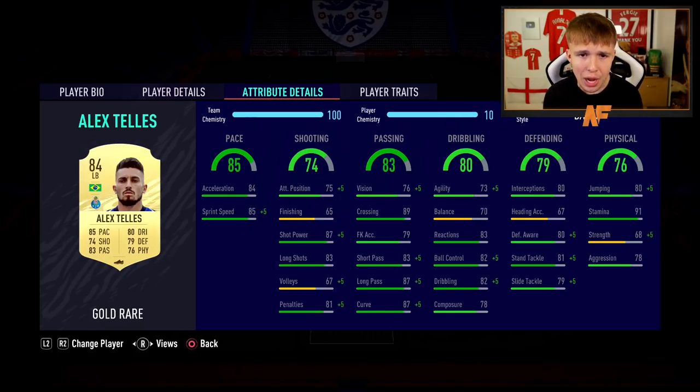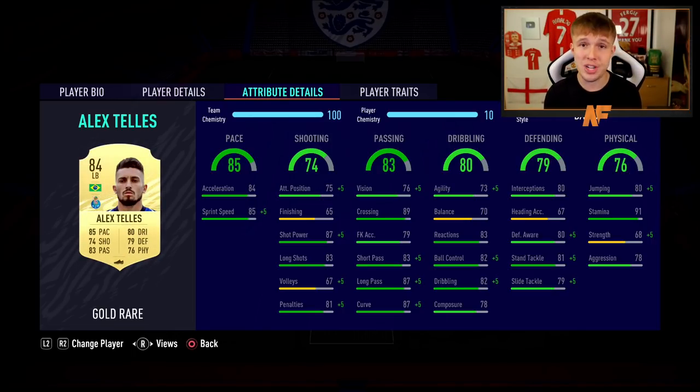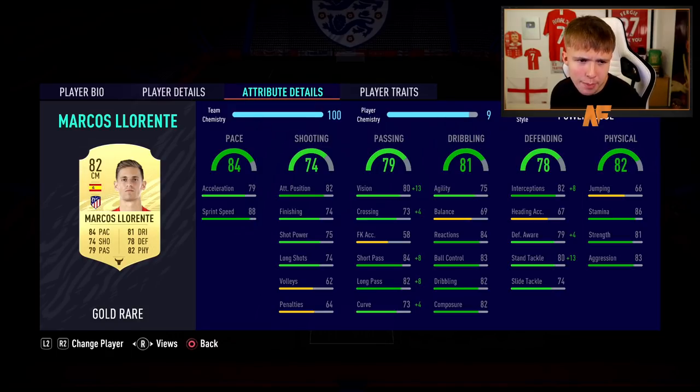The left back of choice for this team is Alex Telles. He's got a Man United card right now - he's in-form, but it doesn't really make a difference for this team. He's always pretty decent on FIFA: 85 pace, 79 defending, 83 passing, a good shot for a defender, and decent dribbling. A very solid left back choice.